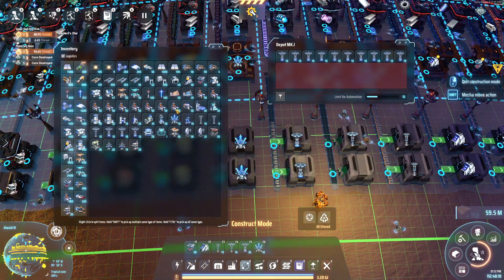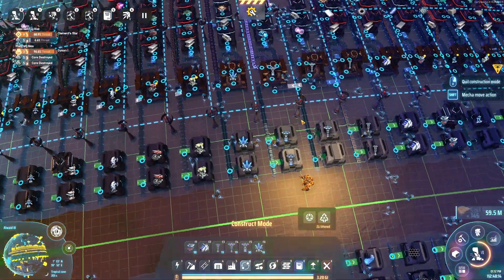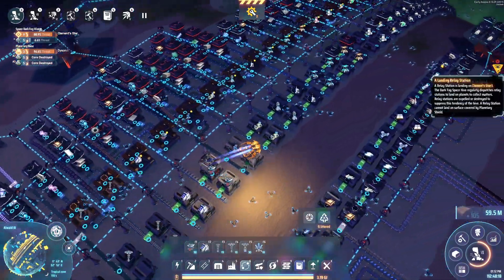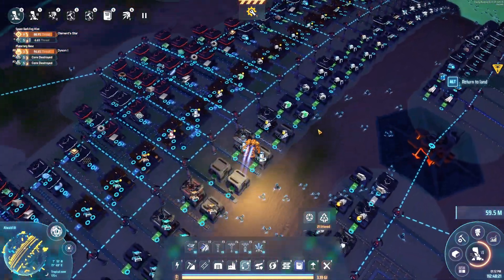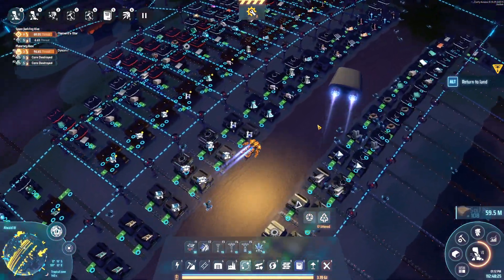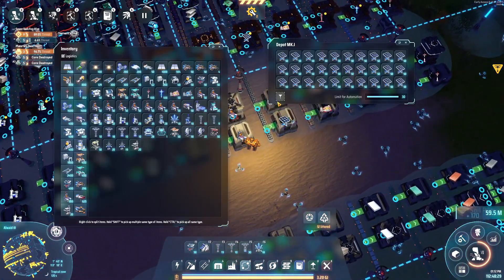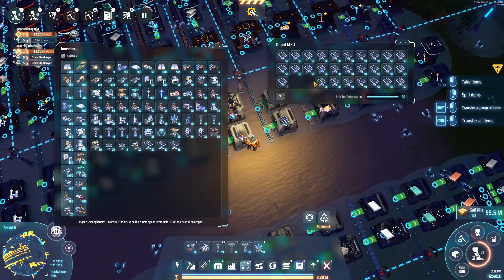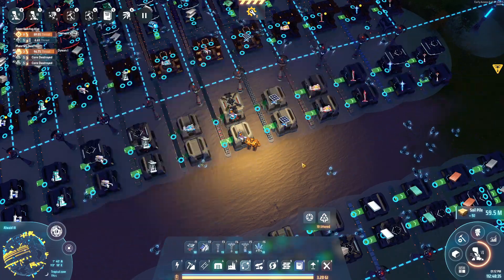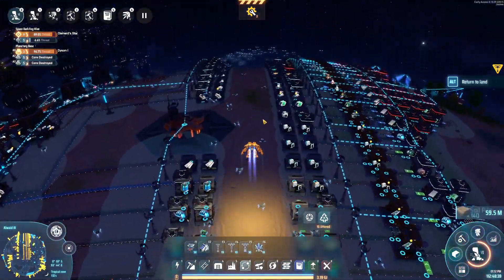We've got about 400 geothermals. We also have a tidally locked planet on Better Dyson 2, so I should take a couple of stacks of solar panels with me. I don't know how many I'll end up using, but it will be nice to kickstart a little bit of energy on that planet as well.